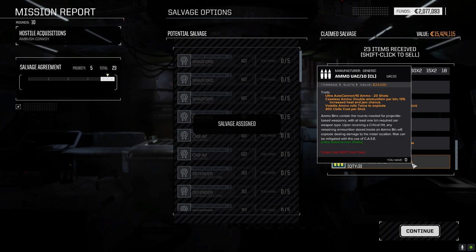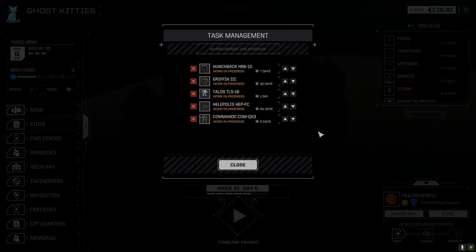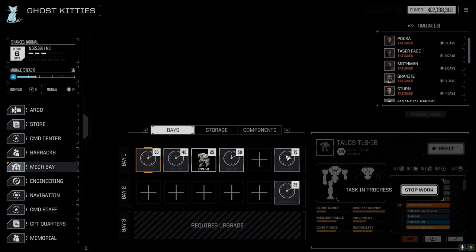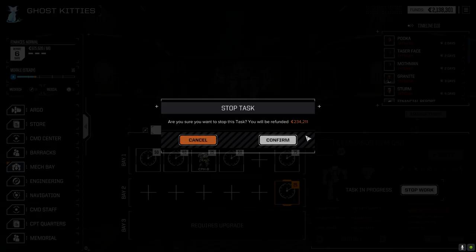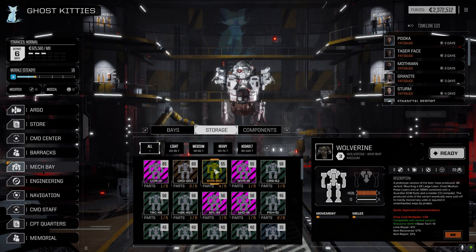We got the TBM ammo and the Ultra 10 caseless ammo — 20 shots per ton, that's interesting. 300,000 — damn. 25 days for repairs, we'll take it. 18 days — I'm going to pull you down and stop work on that Commando for a second. Let's go to Mech Base — easy come, easy go. Where's that Commando? We're going to stop work on you, get 234 back. Let's go to storage, we should have enough to put together the Wolverine here.